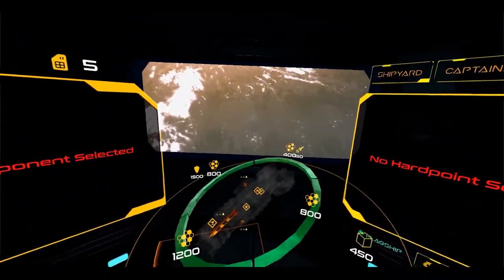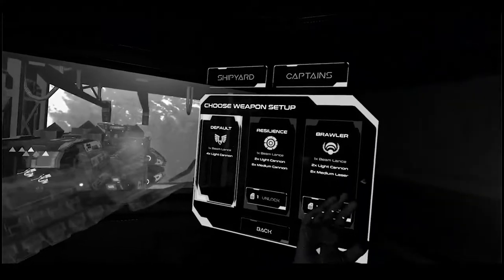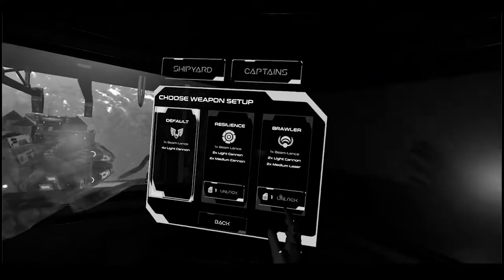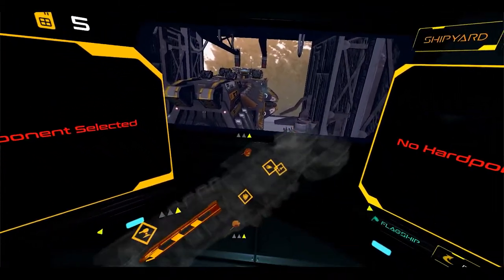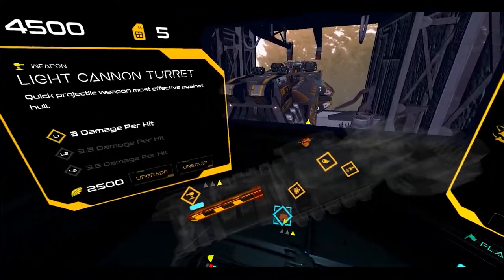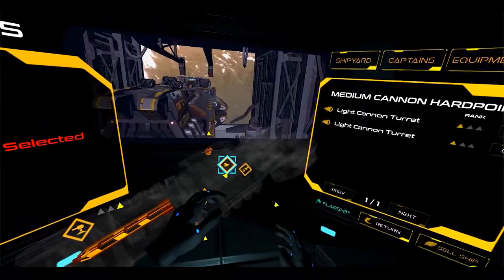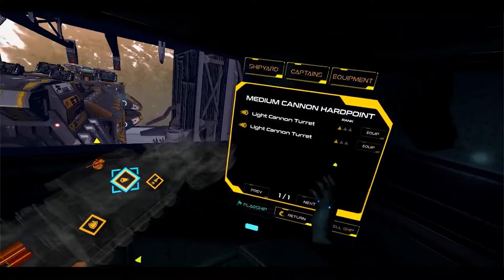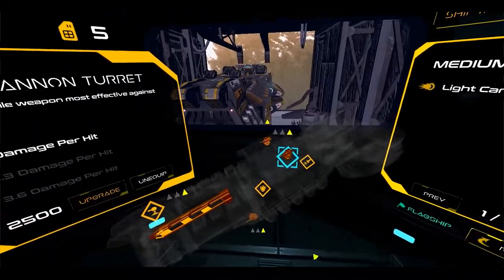Taking a look here at the new ship configuration menu. We used to have three presets over here, which was quite limiting. So now instead we have a whole slot system — hardpoints of various sizes and status. Here are the turret slots. As you can see, this is a medium cannon hardpoint.